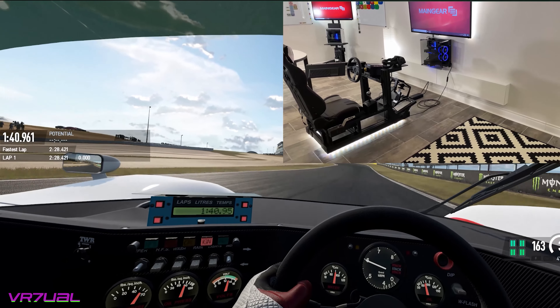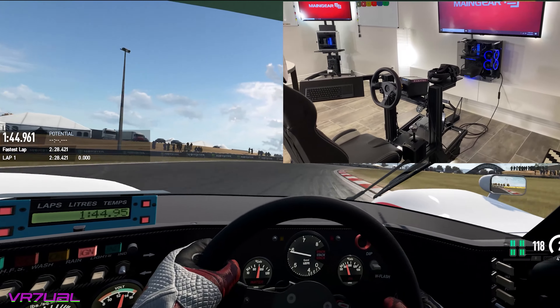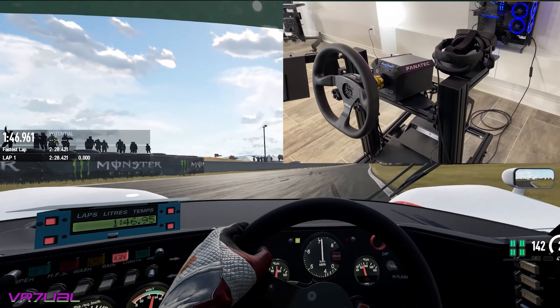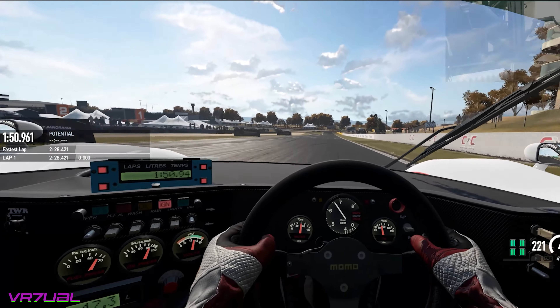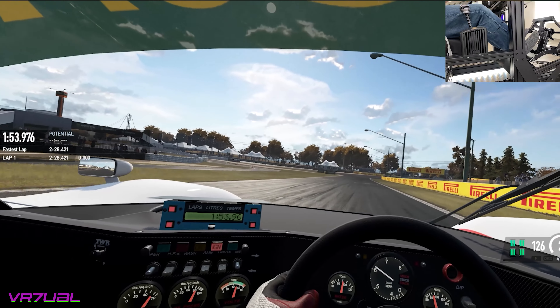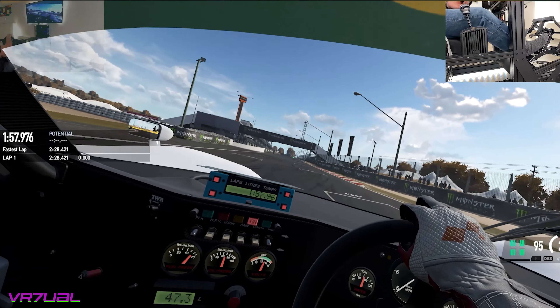The Monstertech MTX rig is adjustable, which allows me to quickly move the wheel and shifter into the correct position so when I reach out in VR, the wheel feels like where it should be, which seals the immersion. Having the gated shifter allows me to get even closer to the real drive. Using it compared to the paddles won't help your lap times, but once you get used to it, it's just more fun.